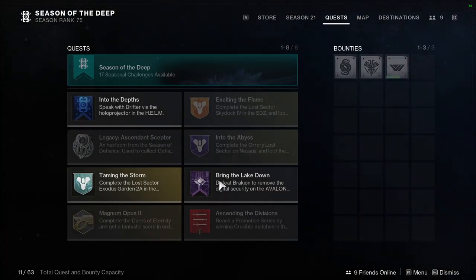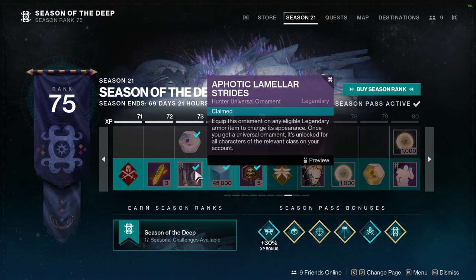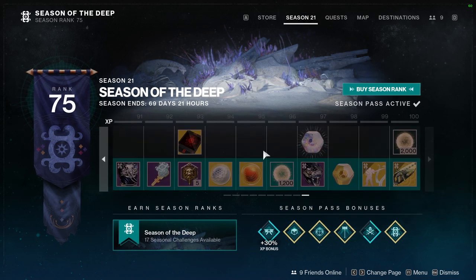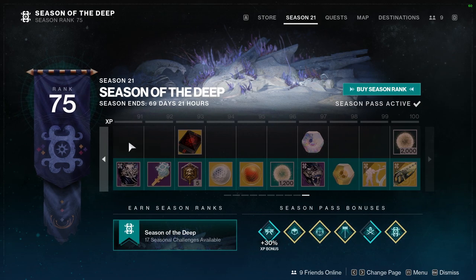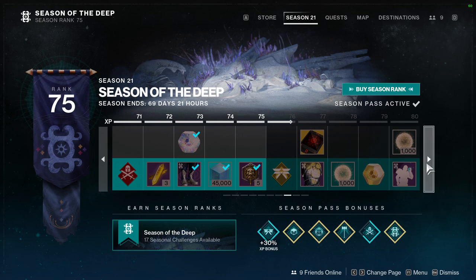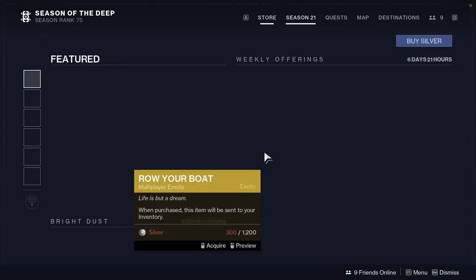I'm pretty excited — I already have two pieces of the season pass armor. I just need one more level since I'm at 75, so 15 more to get up to 90. I'll probably get this within this week depending on how hard I go in Destiny 2. But I'm going to be real with you guys — it's rough trying to motivate myself to just play the game right now.